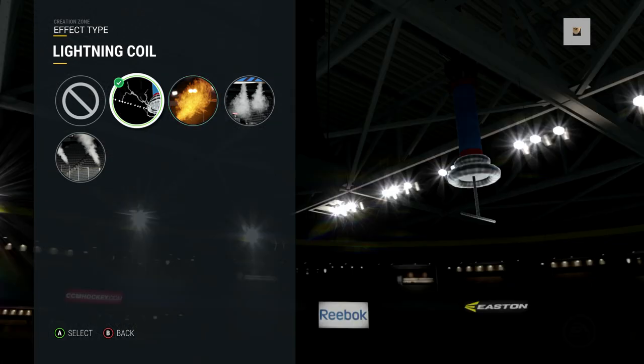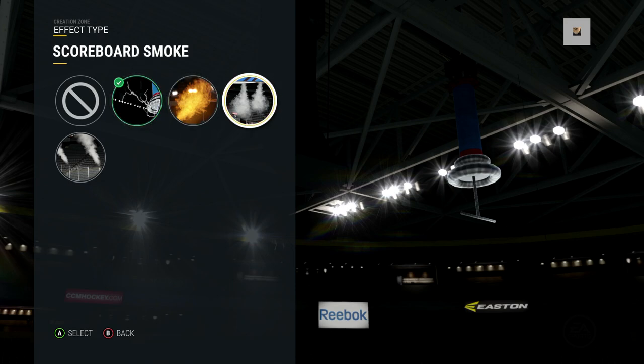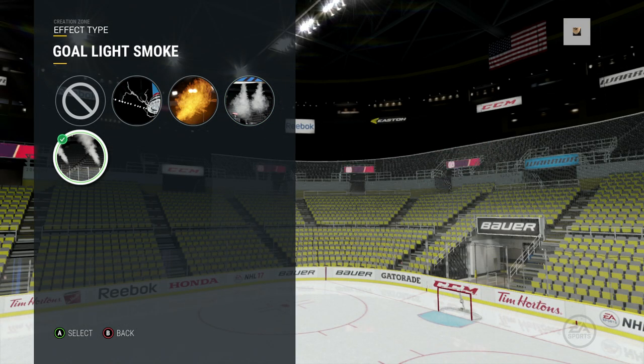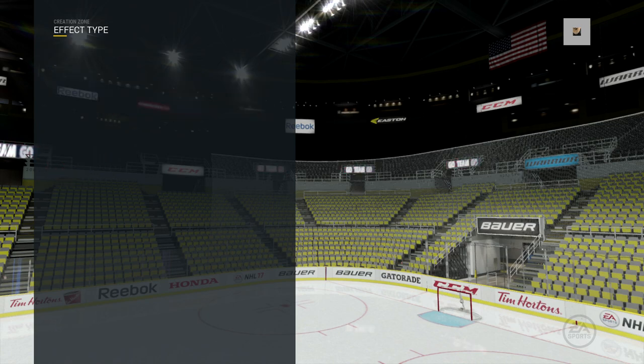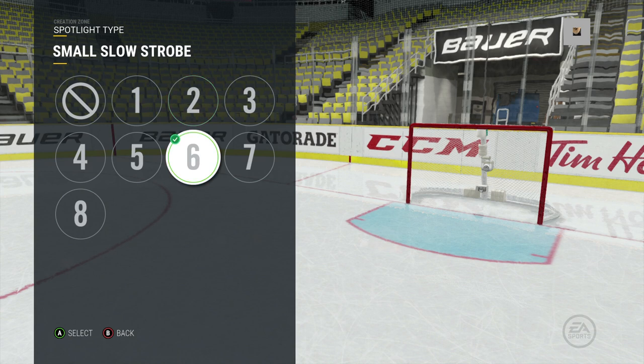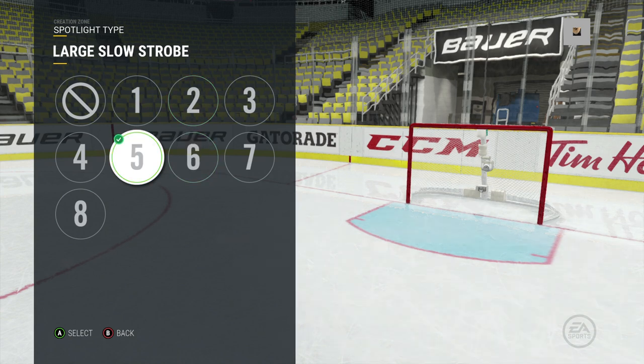That's pretty much the arena I came up with. You can also add scoreboard smoke, have flames coming out of your scoreboard, and even customize the spotlight on your goaltender, which is pretty unique. Another cool feature is the goal horns — you can listen to a few of them.